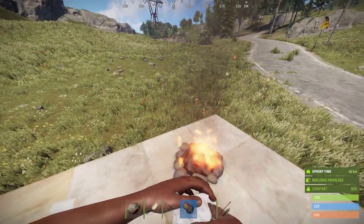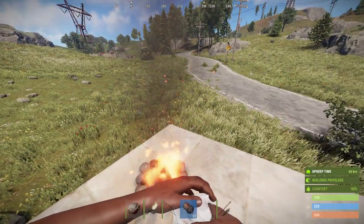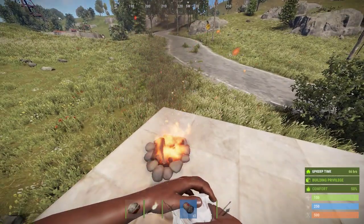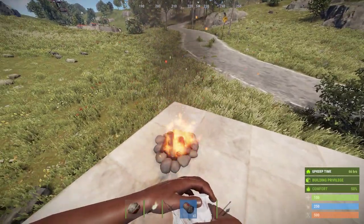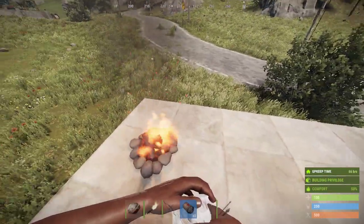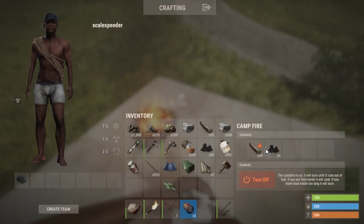Log fires look great, but also when you get near one it increases your comfort levels, which helps you heal better. So if you've had a bit of a rough time — maybe you've got a little bit of radiation poisoning, or you've been attacked by an animal, or some nasty survivor has been firing arrows at you or hitting you on the head with a rock — setting up a log fire can definitely help.